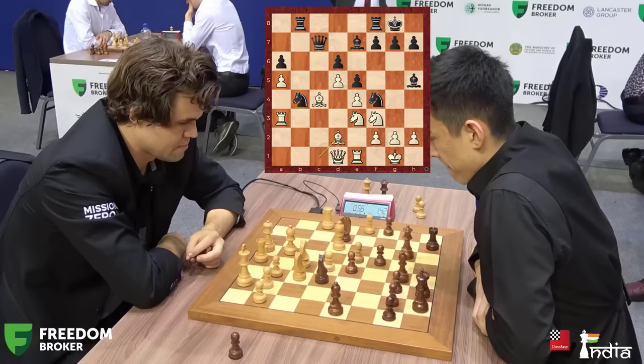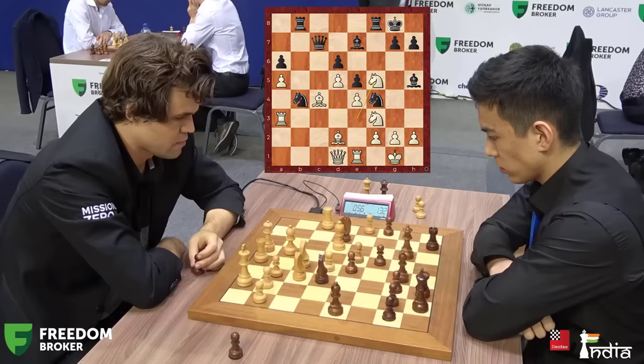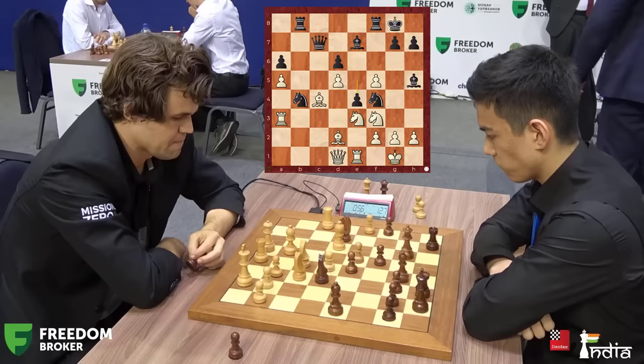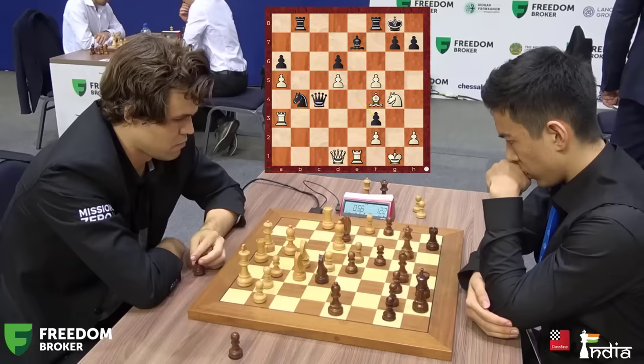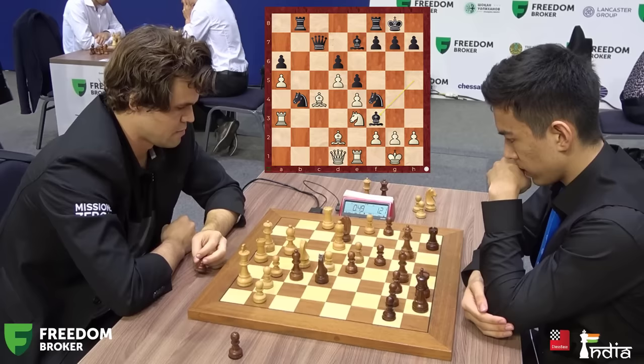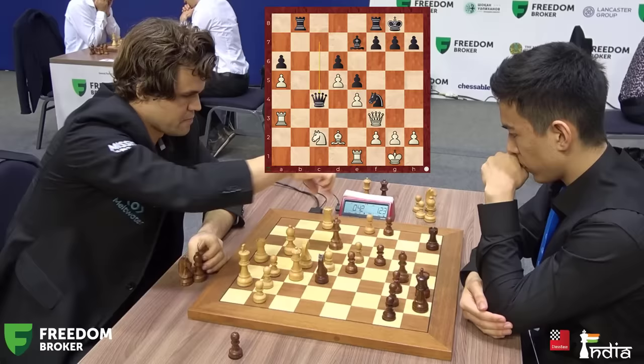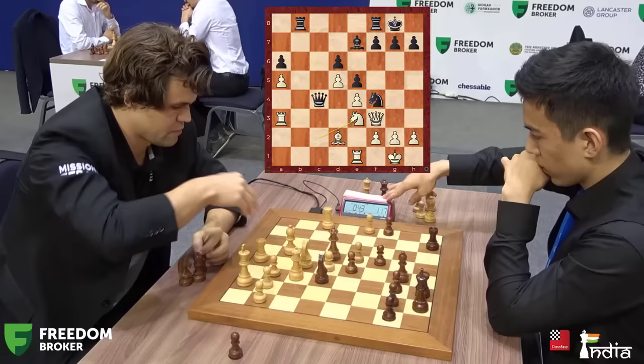The best move now for Nodirbek is to play f5. Notice the knight on e3 is overworked — it cannot take because then rook f5 can come in. After exf5, queen takes e4. If you take with the pawn, black can push e4, and it's all tremendously messy. He must go f5, but instead he takes on f3 — not a good move at all. Now Magnus can simply take with his queen and is clearly better. With 46 seconds left, can he handle all the tactics? Queen takes f3, knight c2, Magnus takes it, queen takes c4 — but that's no problem. Knight back to e3.